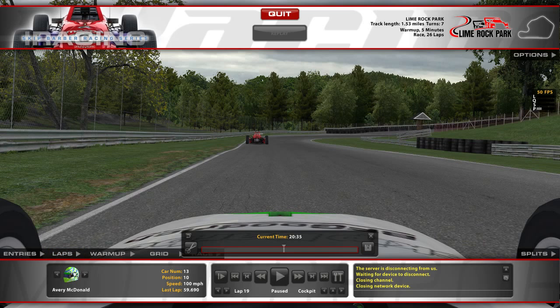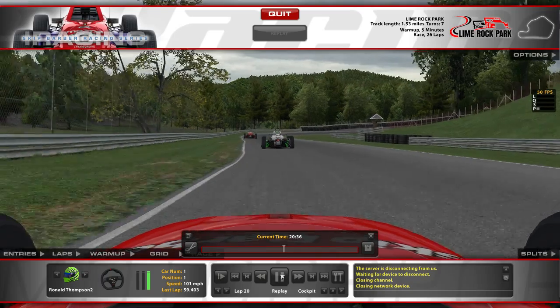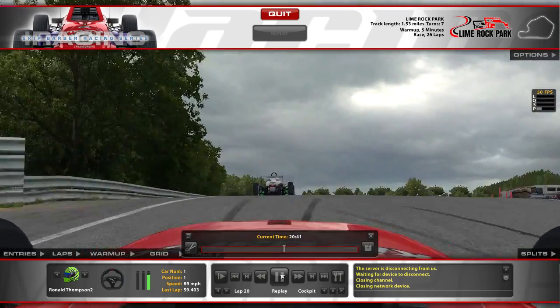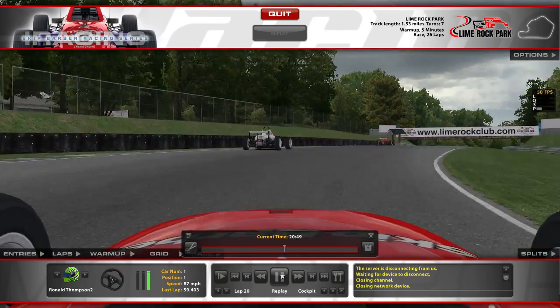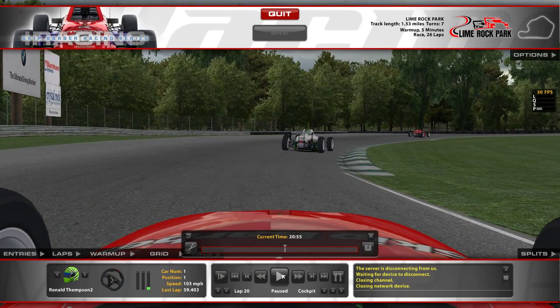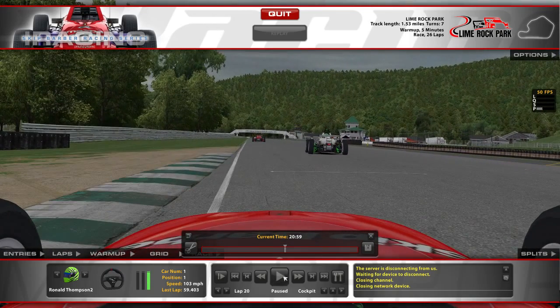This is me approaching him, which is important to do when coming up on someone who is a lap down - to kind of get a gauge of how consistent they're going to be and how accurate they are in placing the car. So here's that analysis. He misses this apex by half the track.